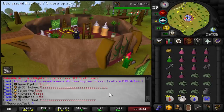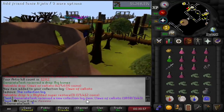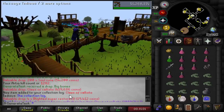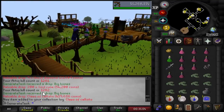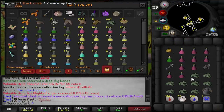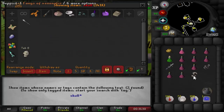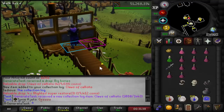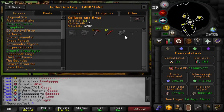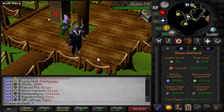Fuck the bear — until next year. I'm so glad that's over and done with. 1,282 RTO kills. We now have all the upgrades available for any Revenant weapon we might get — we have the claws, the Fangs of Venenatus, and the Skull of Vet'ion. So no matter what we get first from Revenants, we'll be able to upgrade it. That was over five times the drop rate, but at least we had some fun with PKers.